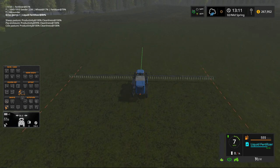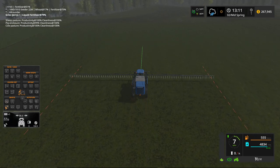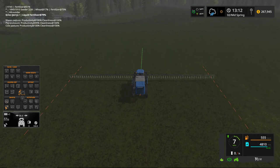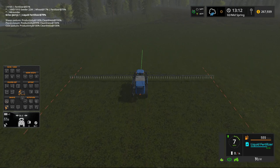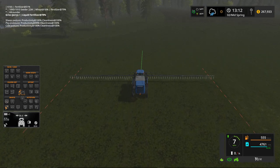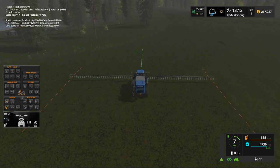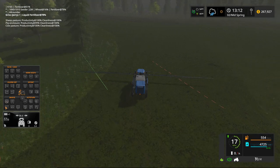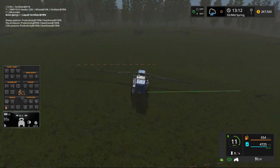The mod developer for the AI vehicle extension mod — what I often call 'auto combine' from the FS15 days — has released it to the Giants mod hub. It's available there as an updated version from what I had been running. While I had been running a beta or work-in-progress version of that mod, starting from now forward I'll be running the mod hub version, which is essentially the same version each of you can download and use.